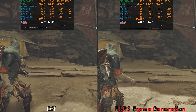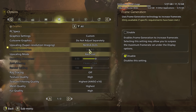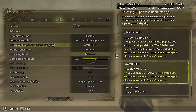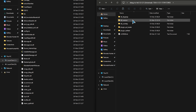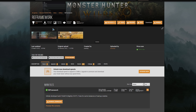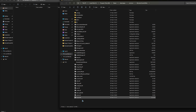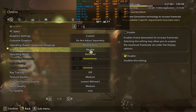Despite the game supporting the latest FSR 3.1.3, Capcom doesn't allow FSR 3 frame generation to work with other upscalers like DLSS. To get around this, you'll need to use mods like Nukem's frame generation — specifically the version DLL that worked on my system. Additionally, if you are using any mod or ReShade, you'll need to download REFramework and copy the input DLL to the game's folder. This bypasses Capcom's anti-tamper and prevents crashes.